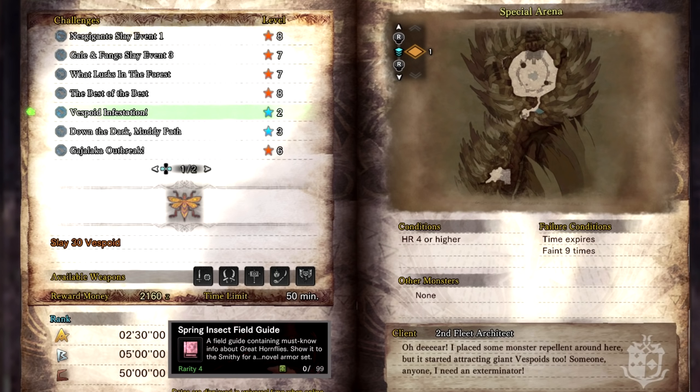However, Capcom introduced the Defender Set just before the launch of Iceborne which you can purchase from the NPC. The stats are way better so these insect armors are mostly a collection piece. I've not seen another use for these tickets.